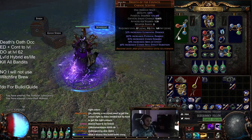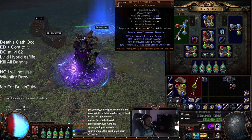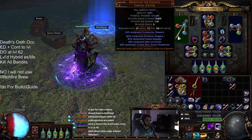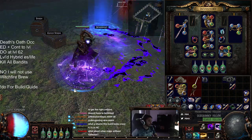I decided to use a Breath of the Council. It gives great Chaos damage. It gives great area, which is good for Blight, which is good for your Blasphemy effect and Curses, which is good for your Death's Oath in general. And the Chaos skill effect duration is good for your Blight.